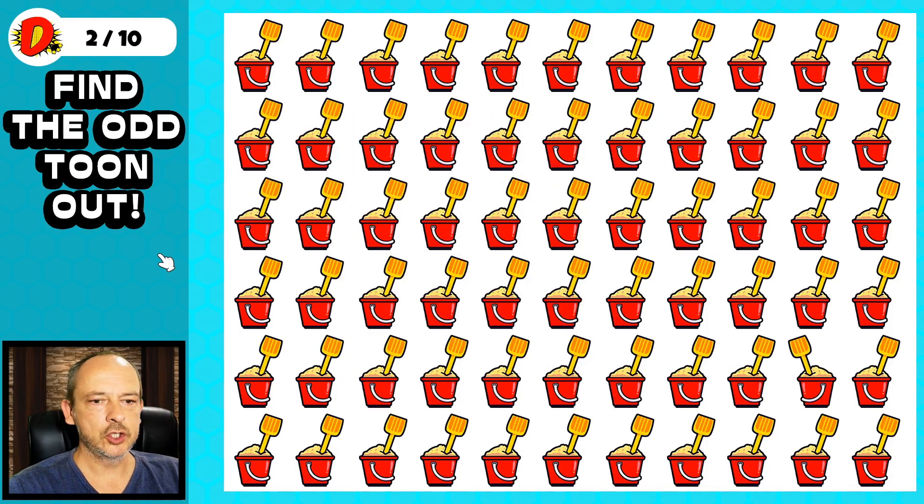Okay, puzzle number two. We have a sand bucket and spade. This one is different — the bucket is flipped around. You see the handle there and the spade is on the other side.